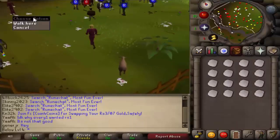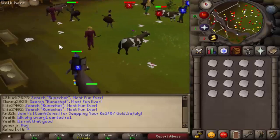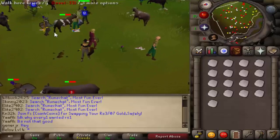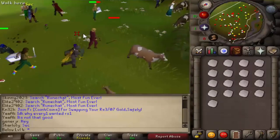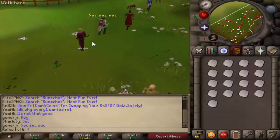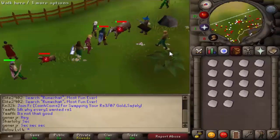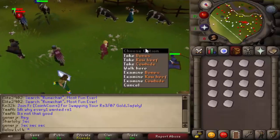Cowhides are worth quite a lot, especially when you start off — it's a lot of money an hour. You just pick up all the cowhides you see in here. You can also do this if you're not a skiller, and in the remaining time you can attack some cows. It's even better money an hour this way, and if you have running on, other people are also doing this, but you can grab a lot of cowhides — in two minutes you can have a full inventory or something.